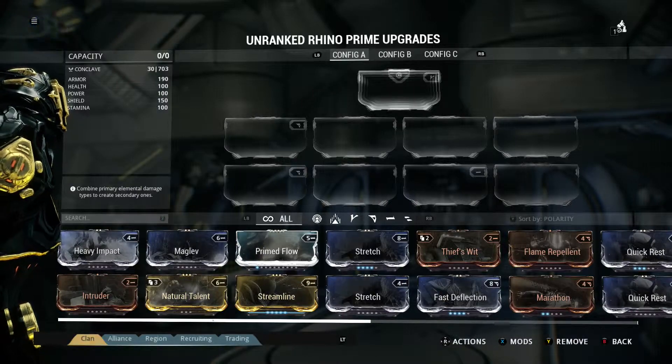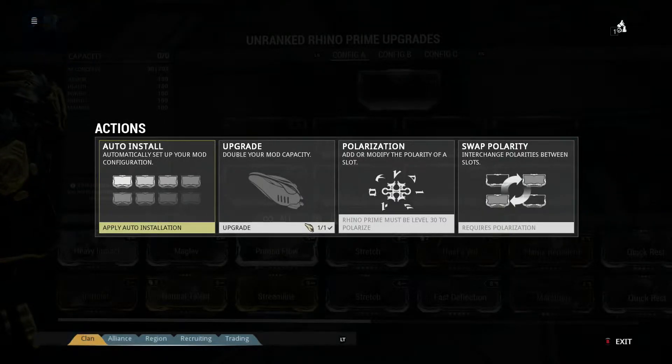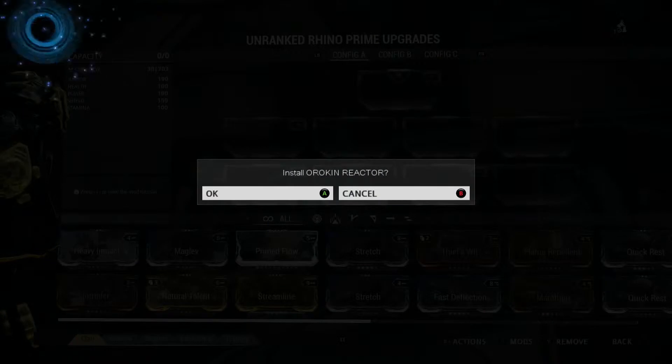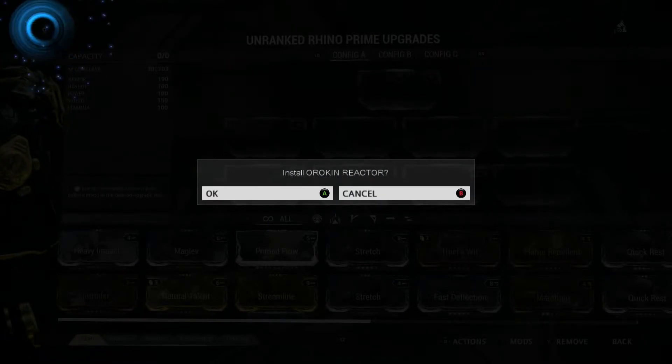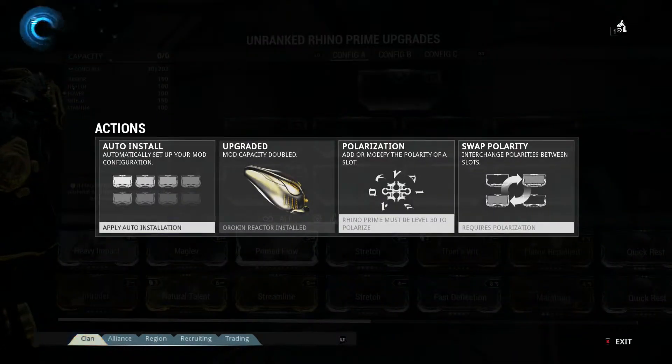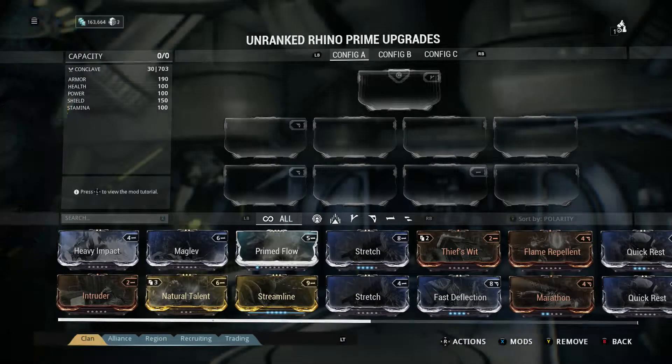I don't have any stances for my Rhino so I can't put one of those on. However, if I click the right analog stick I can go here — 'Upgrade: Double your mod capacity.' Now double zero is still zero, there's no way around that. But when I get to rank one I'll get two points, rank two four points, rank three six points. If I confirm, it comes up saying 'Do you want to install it?' I click OK — now he's classed as overcharged. The Orokin Reactor is installed.